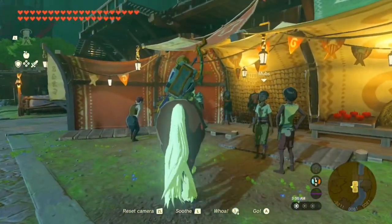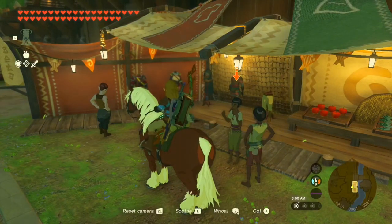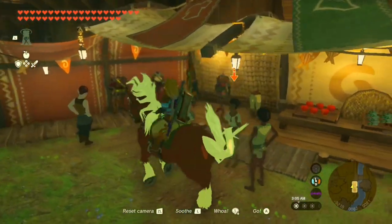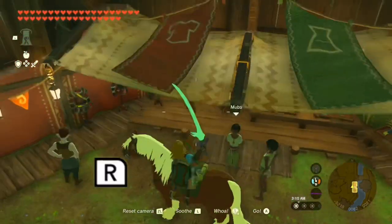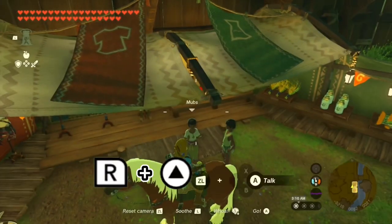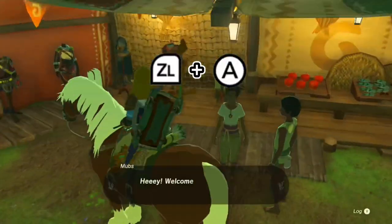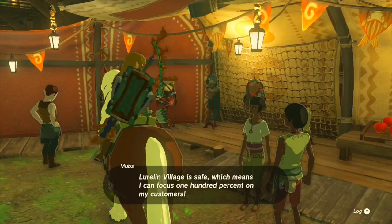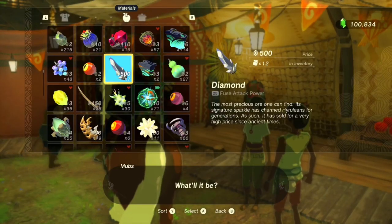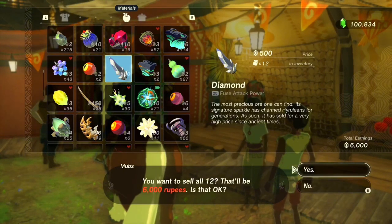Now we're going to walk over to the shop. We're going to talk to this lady, Mubs. As you can see, it's not going to let us talk to her — we're kind of glitched. There is a way to talk to her: if you hold out a material to throw, it then lets you talk to her. Press ZL and A and here we go.